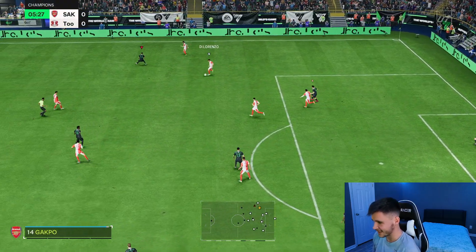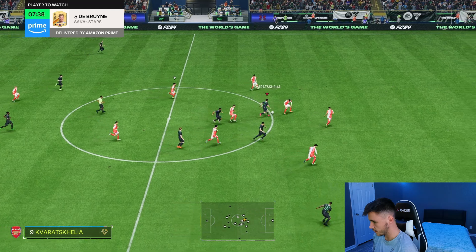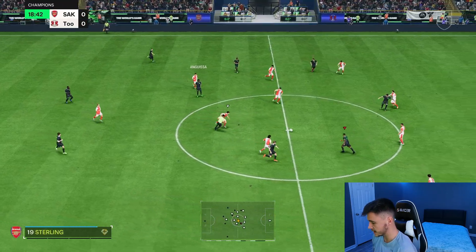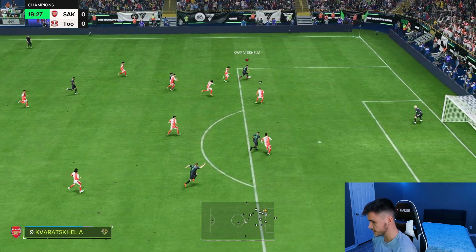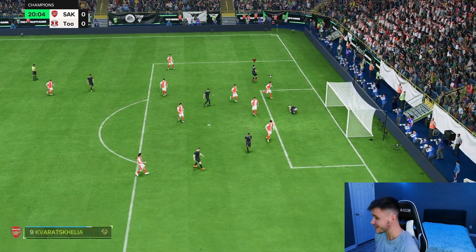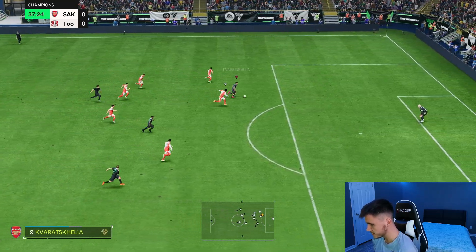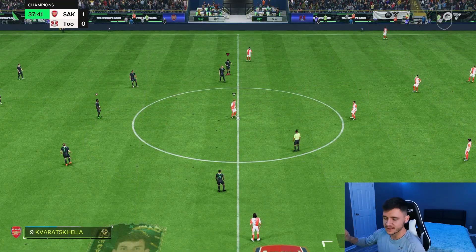Kvaratskhelia on the counter should be quite good — R1 dribbling, that's nice! Ball roll, finesse shot — a decent attempt that forces a save. Trying to get Kvicha in behind to test the sprint speed, decent attacking positioning. Five-star weak foot — just wide, but the five-star weak foot is huge for the card. Testing the sprint speed, going Trivella near post — oh, a little skill goal right there! I thought about doing a Trivella, it ended up being a skill goal but we'll definitely take it.